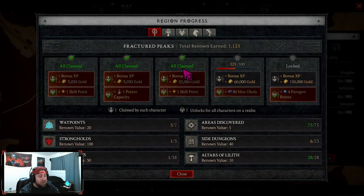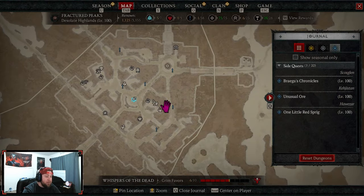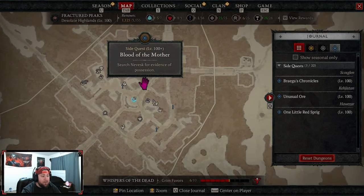You'll earn Renown from completing waypoints, defeating strongholds, discovering new areas, completing dungeons, and finding Altars of Lilith. These all contribute to your total Renown as you continue through the storyline. You can also do side quests along the way, which are very quick and add a little bit of spice to your adventure.